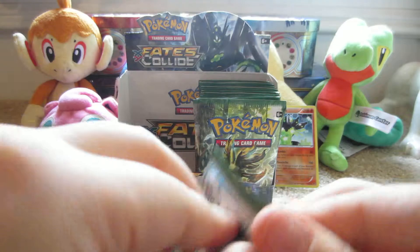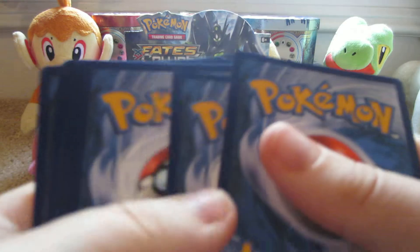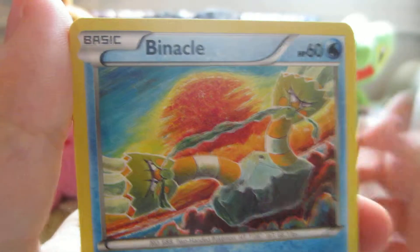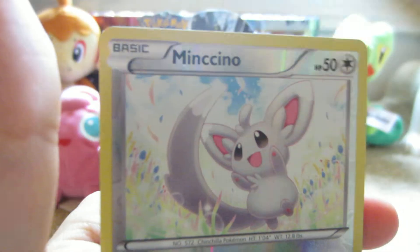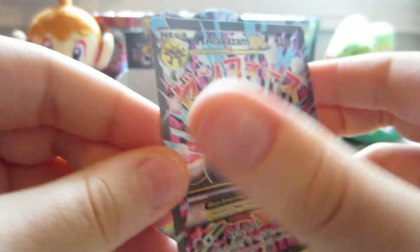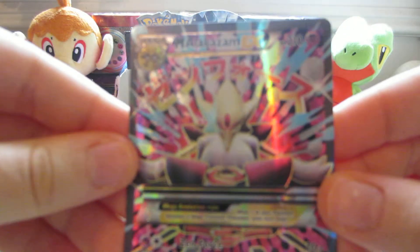Next pack, Lugia Break on the cover. Here we have Whismur, Minccino, Binacle, Solosis, Gothita, Wormadam, Pupitar, Energy Reset, Minccino Reverse which is a common, and the rare is a Mega Alakazam EX full art. I love this card. I love how the Japanese words are a circle around him. Love this card.